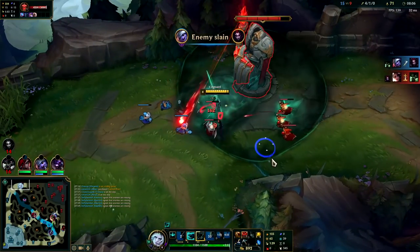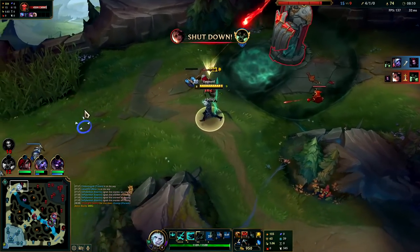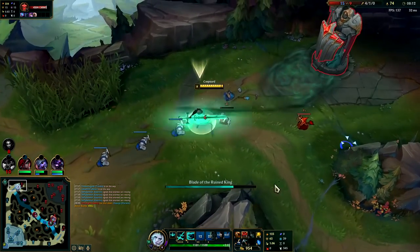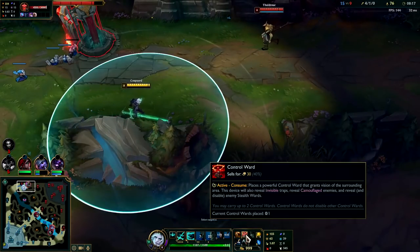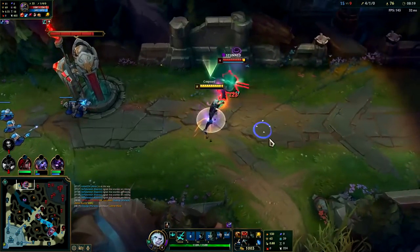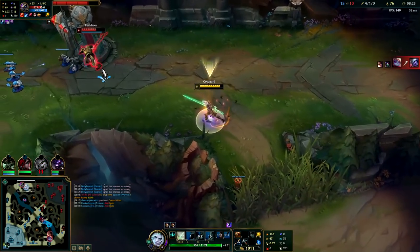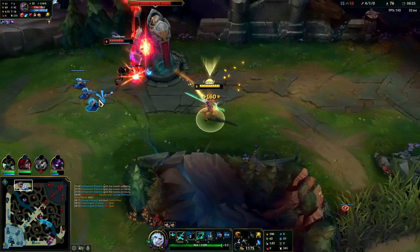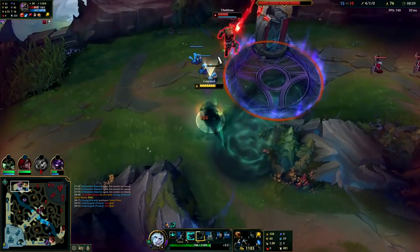I'm going to dump this wave. We queued the whole thing so we're going to get our empowered auto attack passive on it — stack it up. Looks like Elise is dead, Akali's bot. Got some good damage off on him — he kind of heals though. His passive lifesteal is really high.